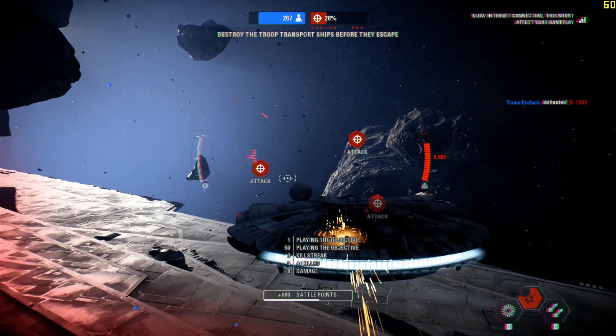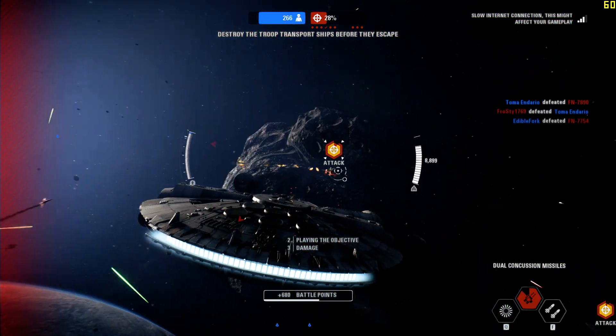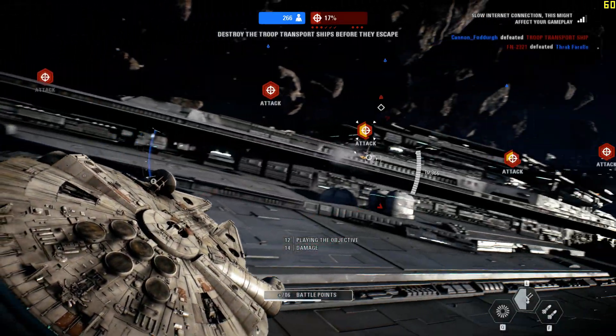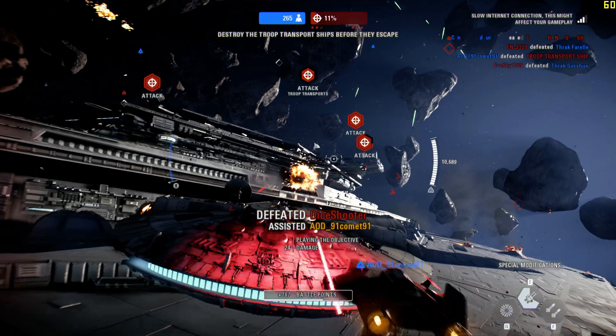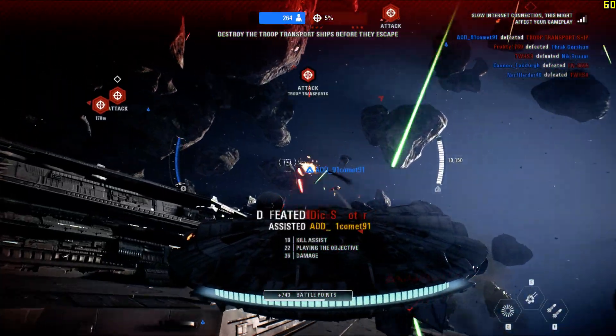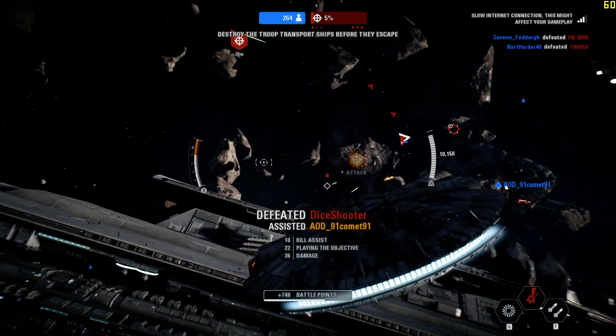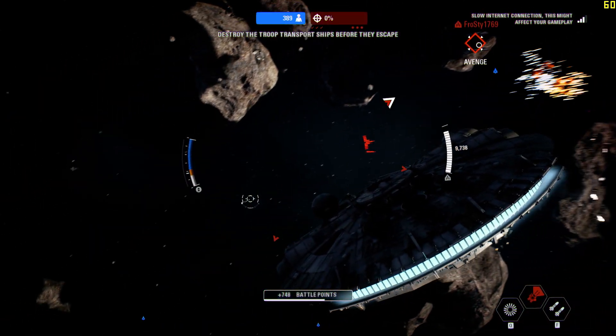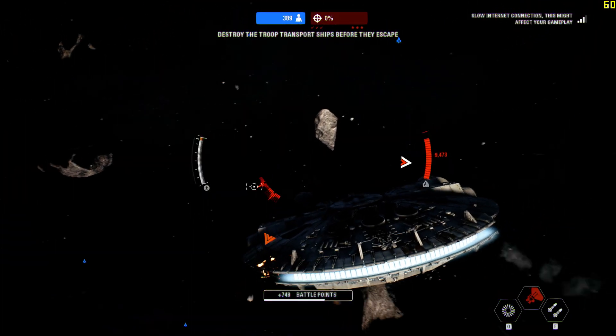Alert! First Order transport ships leaving the hangar. That's almost all the transports — finish off the rest. Transport's down. Resume the attack on the destroyer.